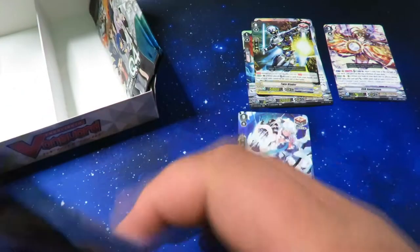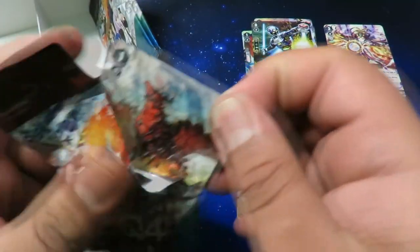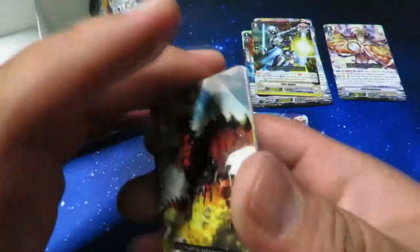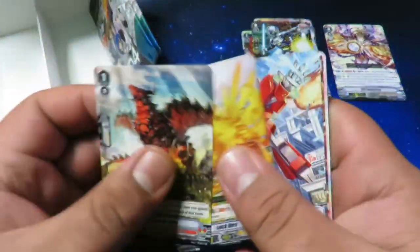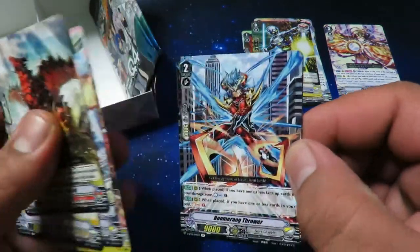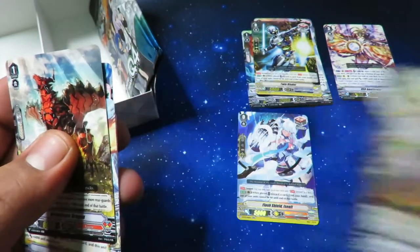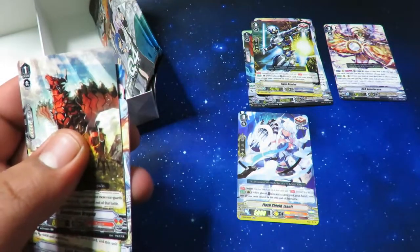We have two more triples and a Vanguard rare. I think this one's going to be the Vanguard rare. Got a Dominance Dragon. Boomerang Thrower and Ashura Kaiser — triple rare! Yeah, triple rare.